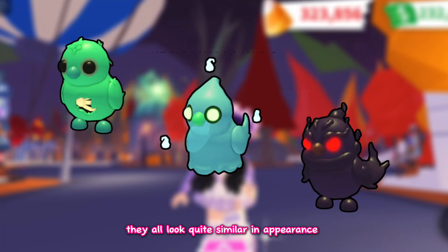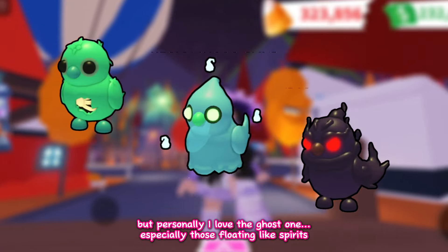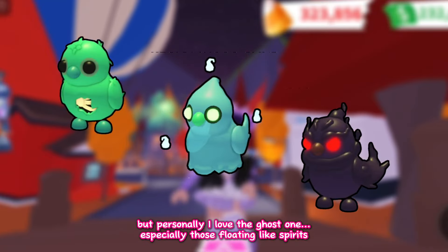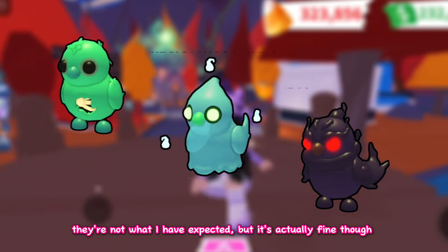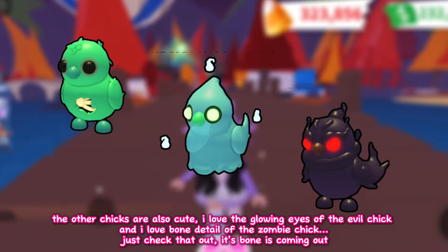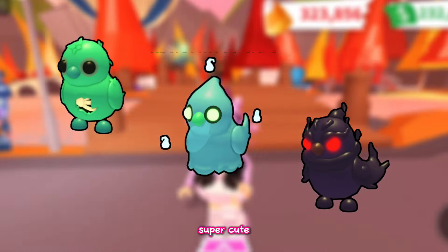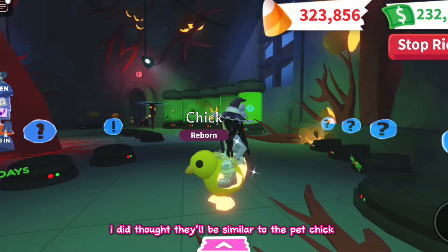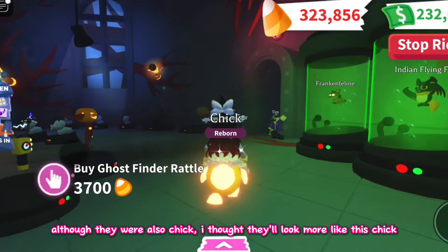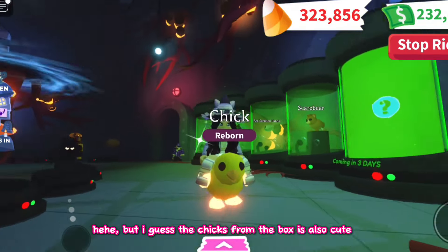They all look quite similar in appearance and they're all super cute. Personally I love the ghost one, especially those floating spirits. The other chicks are also cute — I love the glowing eyes of the evil chick and the bone detail of the zombie chick. Just check that out, its bone is coming out, super cute. I thought they'd look more similar to the pet chick, but the chicks from the box are also cute.